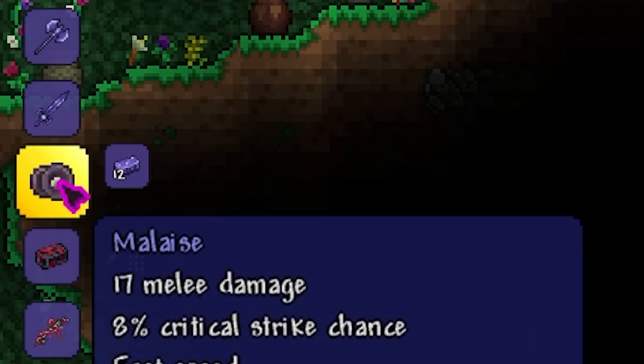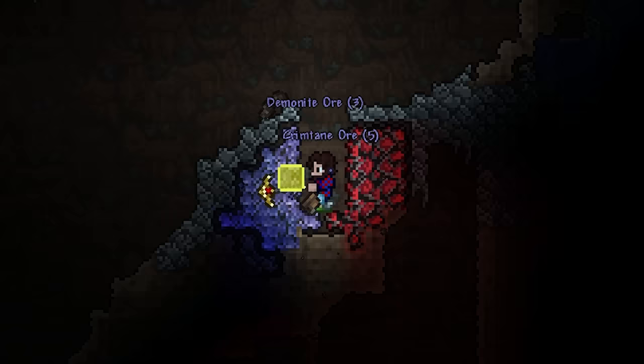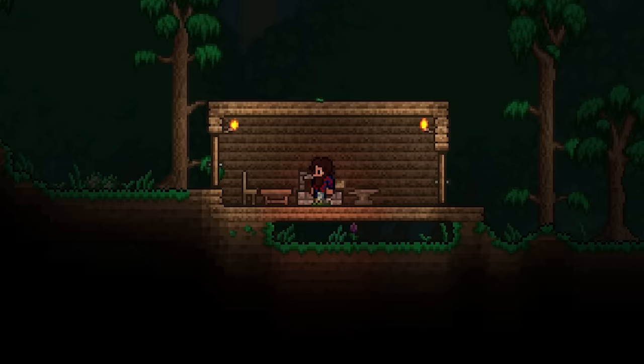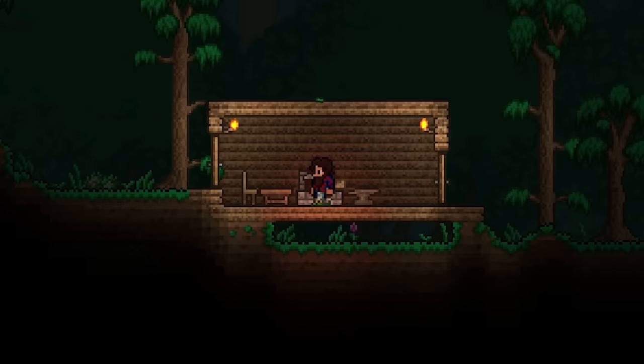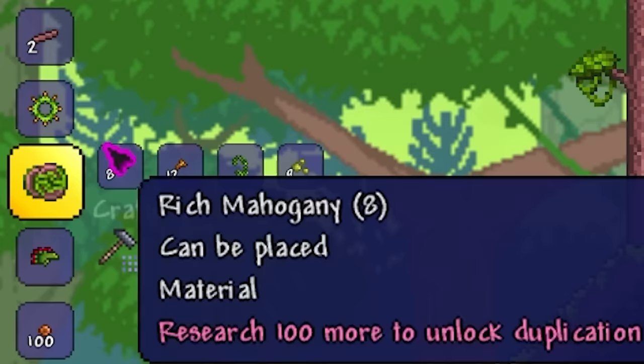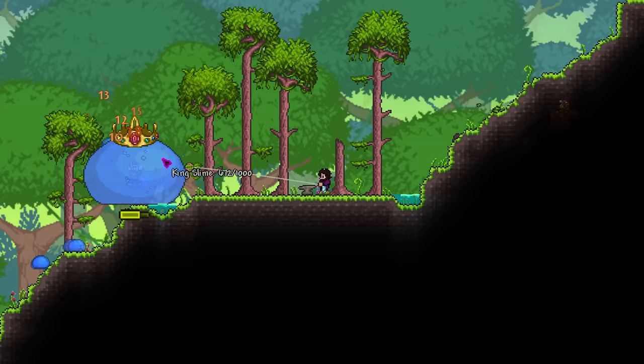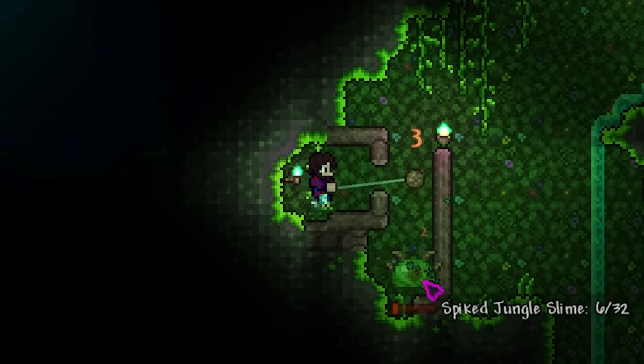After that comes the malice and artery. You would usually make these after you beat the Eye of Cthulhu, but you can get demonite or crimtane before fighting him. The malice does 16 base damage and the artery does 17. But I've never actually used these yo-yos because you can get the amazon much faster. You can make the amazon with common materials found in the jungle and it does 18 base damage. I think the amazon really breaks early yo-yo progression because you can get it super quickly, and jungle enemies can be cheesed pretty easily to get these materials.